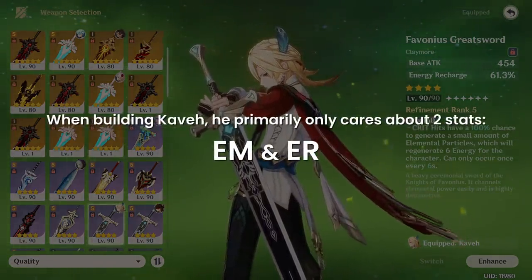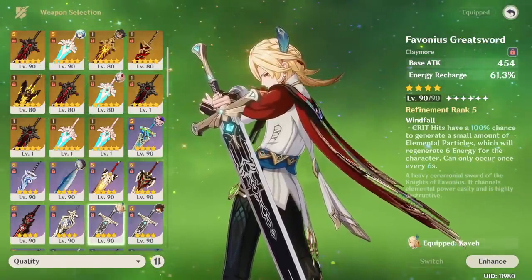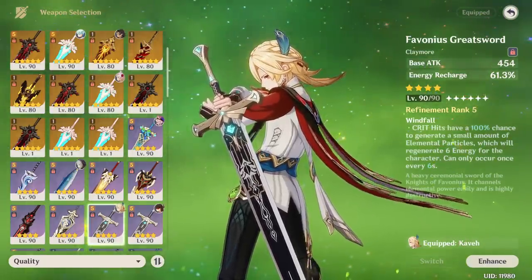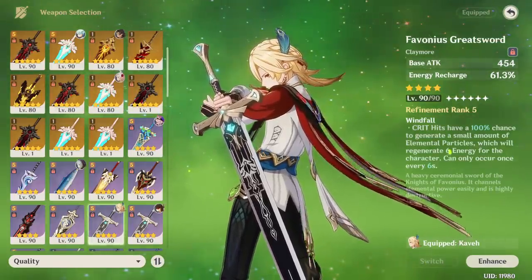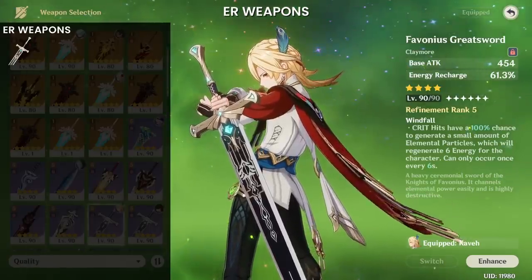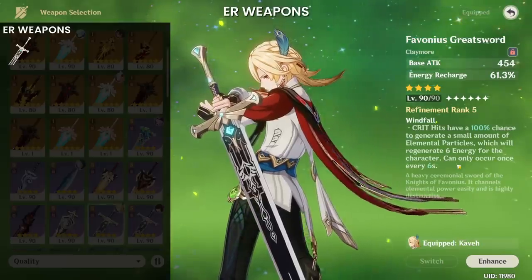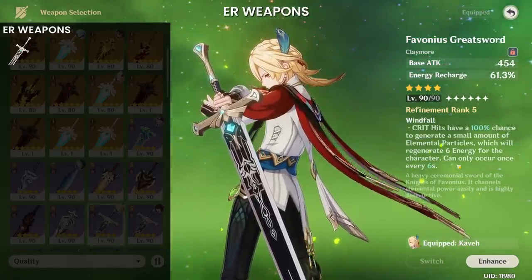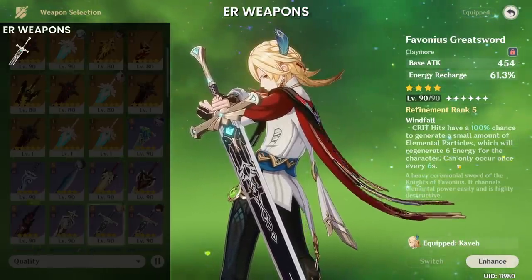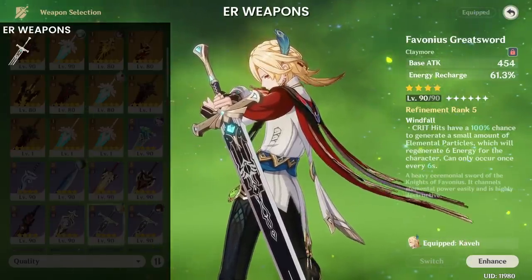When building Kaveh, he primarily only cares about two stats: Elemental Mastery and Energy Recharge. Between EM and ER, I usually prefer ER weapons, as their passives are generally much more valuable than those on Elemental Mastery. Depending on whether you run an ER or EM weapon, your timepiece will alternate to fit his overall stat needs. My personal preference is running Favonius Greatsword for a huge Energy Recharge stat stick as well as a utility passive for the team. Running only 20-30% crit rate is enough, since he is primarily on-field during his burst and his Normal Attacks and skill are pseudo-AOE, giving many chances to proc every 6 seconds. My current build on Favonius runs 28% crit rate with no long-term problems with Favonius proc rate.